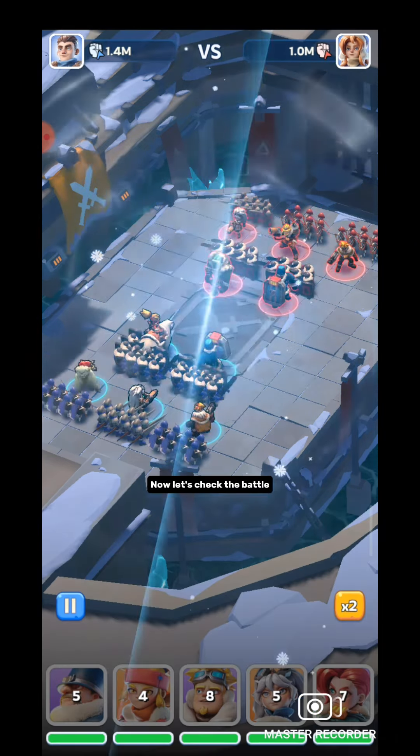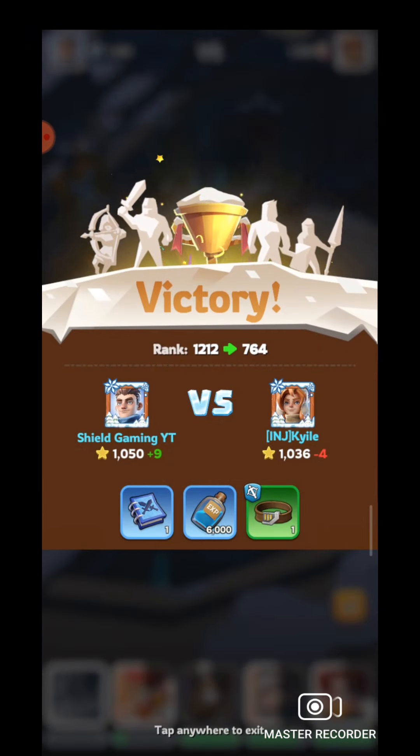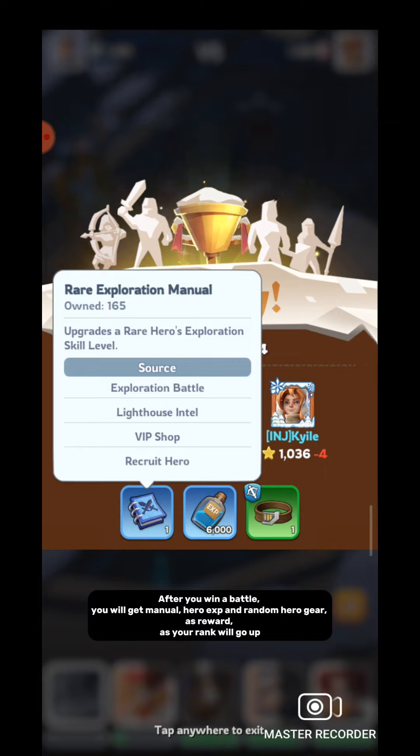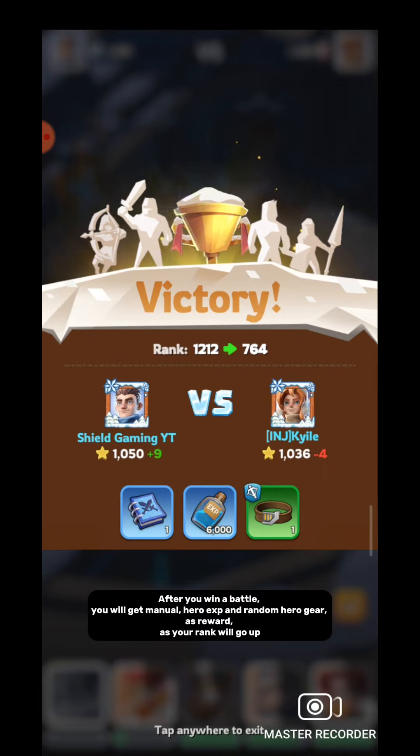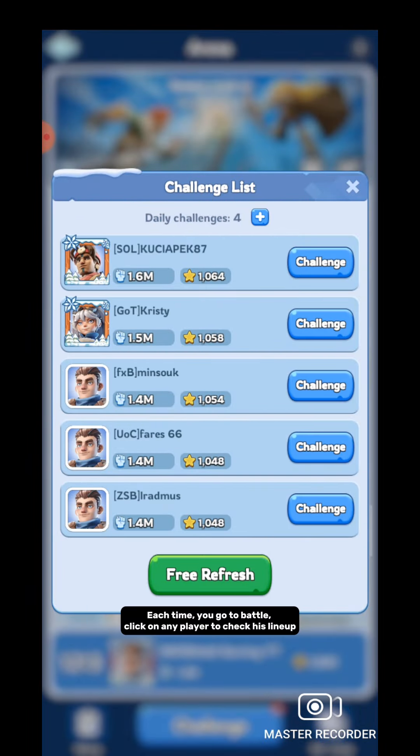Now let's check the battle. Look at Sergei and Nataliya — their health is reducing quickly because they are taking damage. After you win a battle, you will get a manual, hero EXP, and random hero gear as rewards. As your rank goes up, each time you go to battle you earn more.